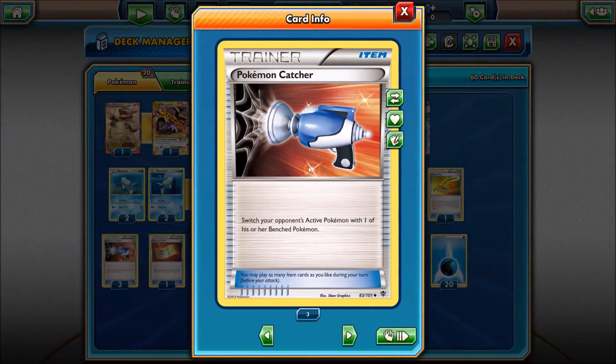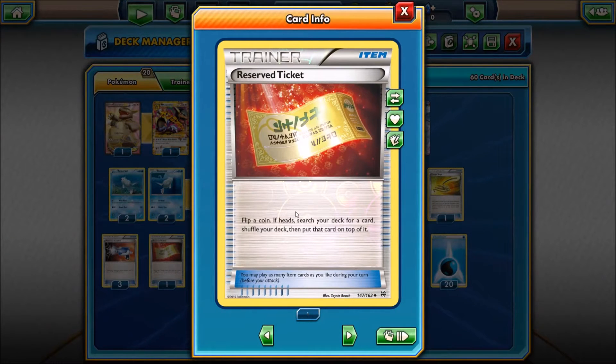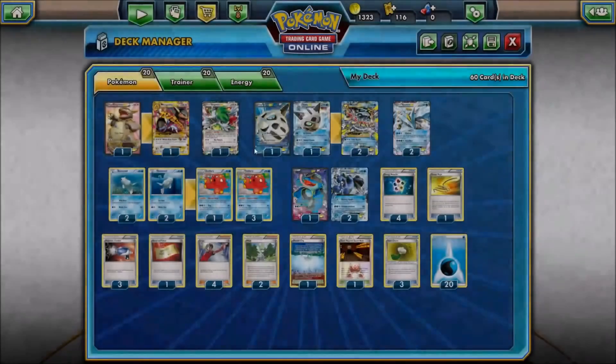We have three Pokemon Captures — these are the item-based Lysander, letting you switch your opponent's active Pokemon with one on their bench, but it's a coin flip. Honestly, this card is terrible in my opinion. I can't see flipping a coin, and if I get heads, I search my deck for any card I want and put it on top of my deck — but I don't get it that turn. If I'm forced to shuffle from a Judge, I lose the card anyway. That doesn't make sense to me.